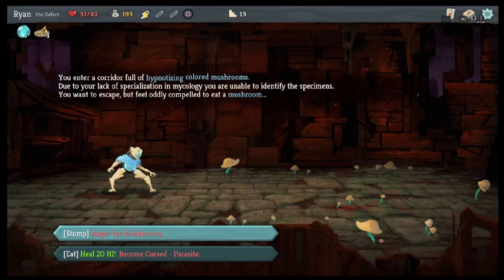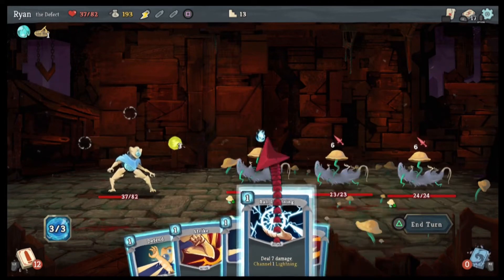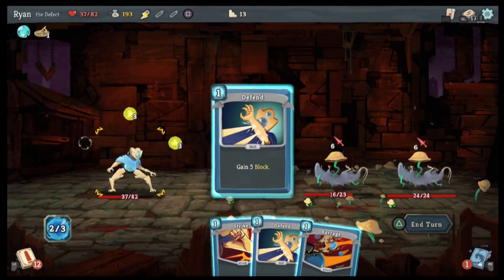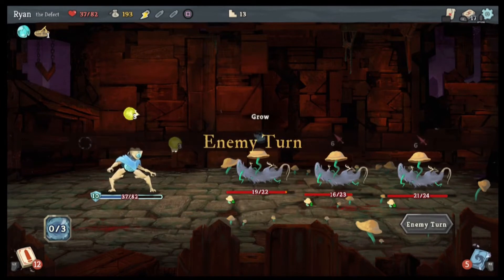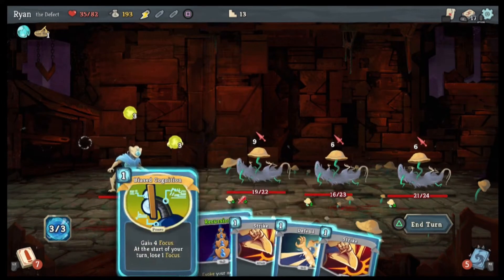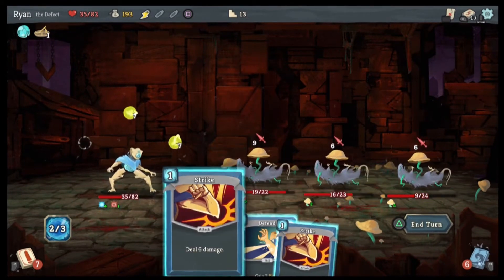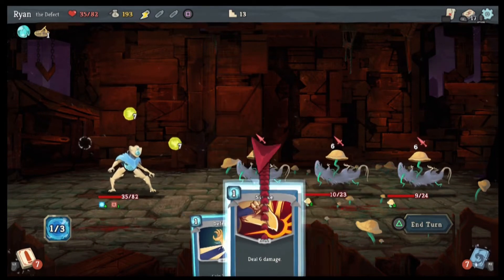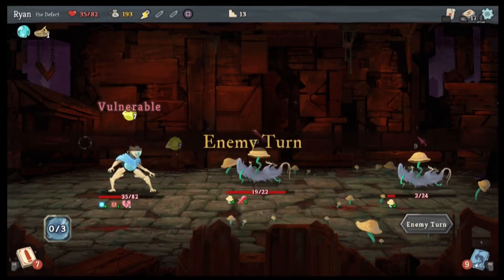Now we'll anger the mushrooms again. Okay, so we can get ball lightning there. We'll defend and we'll defend, so we'll let those go down. Biased Cognition, Recursion — strength, strength, strength, strength. Okay, that took care of one of them, that's cool.